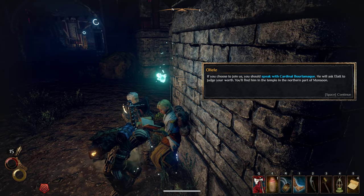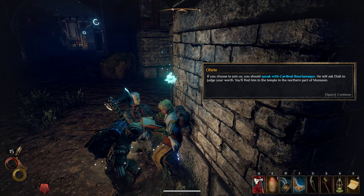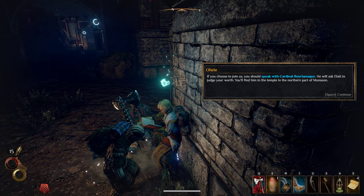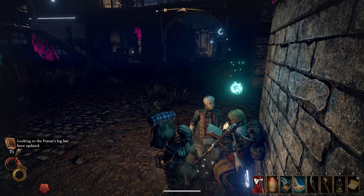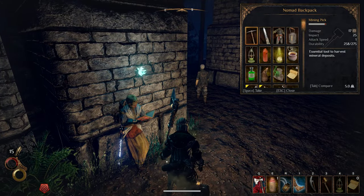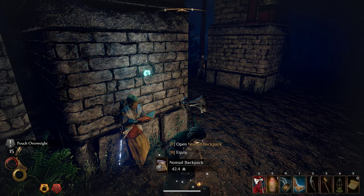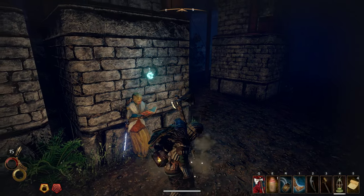If you choose to join us, you should speak with Cardinal Bolomac. He will ask Alat to judge your worth. You'll find him in the temple in the northern part of Monsoon. Excellent. No — that's not... we didn't want to drop our bag. We wanted to pick up our bag — or open it, rather. Let's equip it, let's open it. What do we need to take care of here?